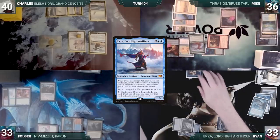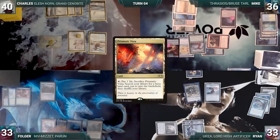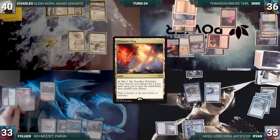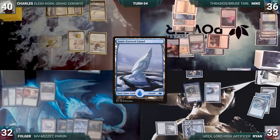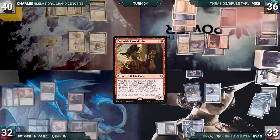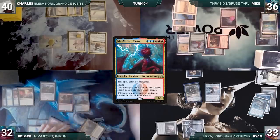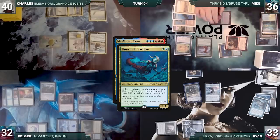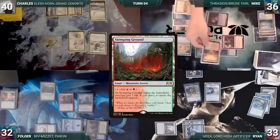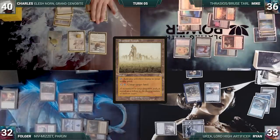Ryan draws and taps Ancient Tomb to cast his commander Urza Lord High Artificer. It resolves and Ryan creates a Construct token. Ryan passes. Folger draws, plays Prismatic Vista, cracks it fetching a snow-covered Island. He casts Dockside Extortionist, and with the ETB on the stack Mike sacks a Treasure for mana. Folger creates three Treasures, then cracks them to cast Niv-Mizzet Parun. In response, Mike activates Thrasios, putting Stomping Ground onto the battlefield tapped. Niv-Mizzet resolves and Folger passes.